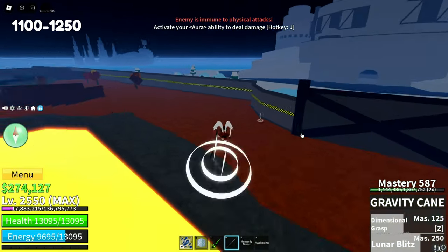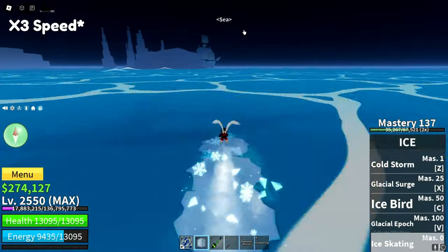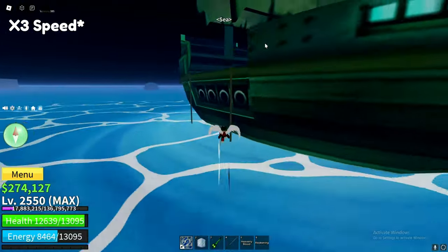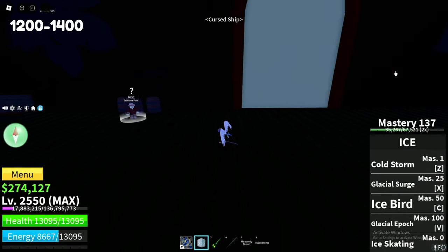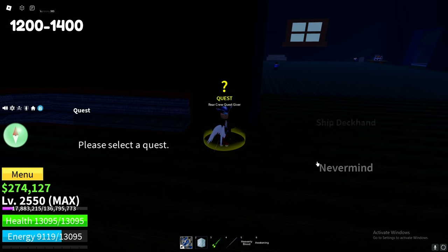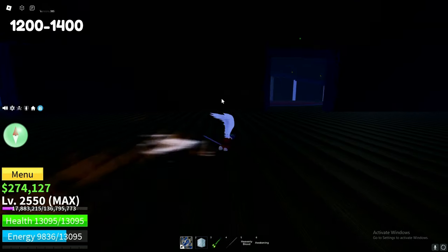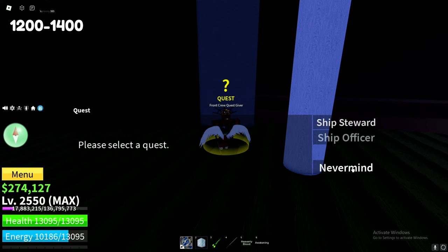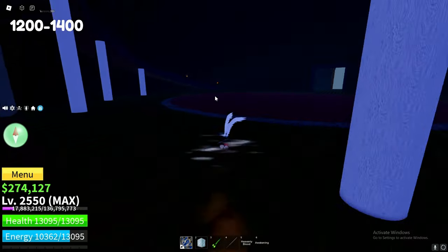After you finish the smoke admiral, you will go to the cursed ship, which is right over there. Once you're at the cursed ship, go through this door and you will be able to go inside. Set your spawn point if you would like. For the first quest you should do, do the ship deckhand — these people right here — and you'll be doing this quest to level 1300. For the next quest, just head over here. You will skip the ship officer and do the ship steward, then do this quest to level 1400. Once you finish this quest, just exit the great ship.